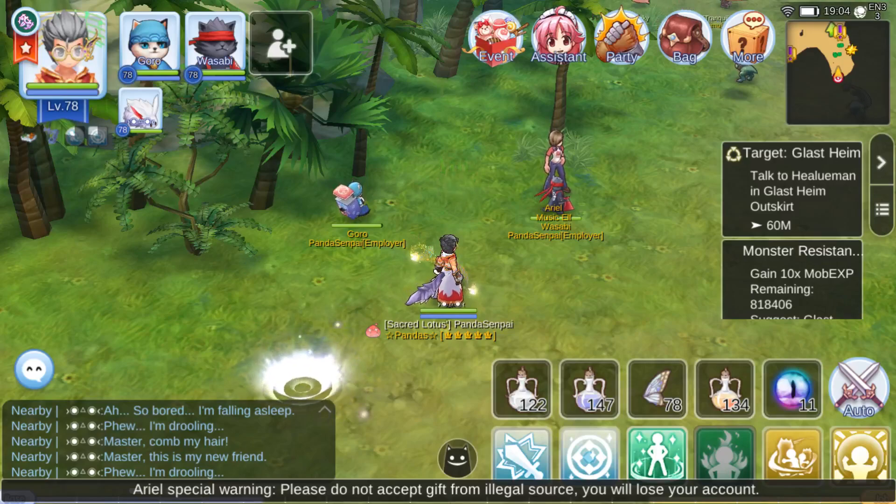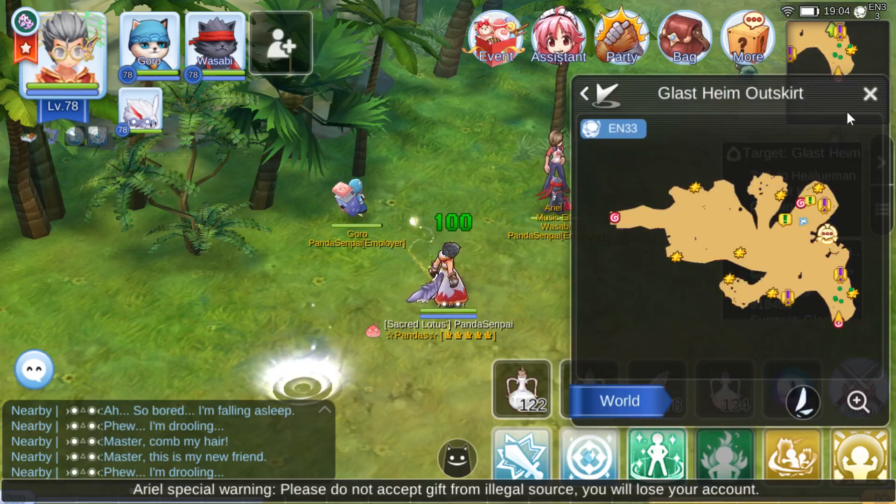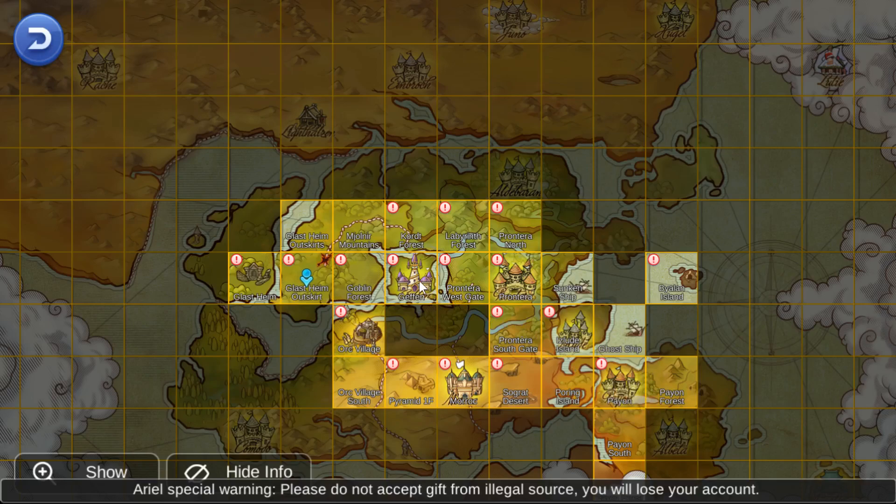Hello everyone, DependenceMpai here and welcome back to Let's Play Ragnarok and Eternal Love. I am here in Glashen Outskirt. Before you guys ask, the way to get here: you come to Jufan, then you take the left or west portal to Goblin Forest, and once again the left or west portal to Glashen Outskirt.